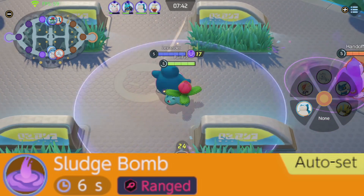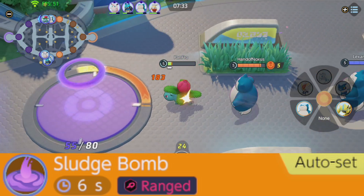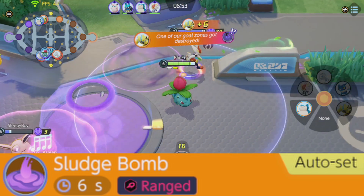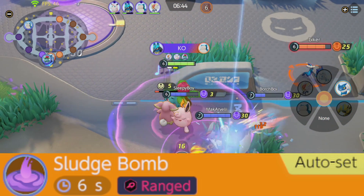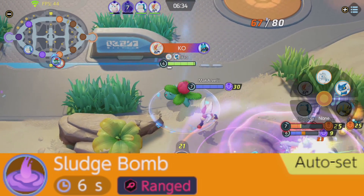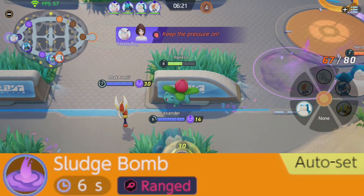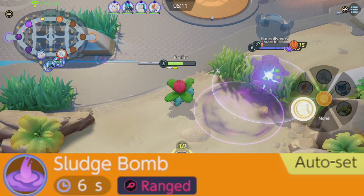At level 5, you can replace Seed Bomb with either Sludge Bomb or Giga Drain. Sludge Bomb is a 6-second ranged AoE attack that hurls unsanitary sludge to the designated area, dealing damage to opposing Pokemon, leaving them poisoned, and decreasing their movement speed and special defense for a short time. When upgraded, it increases the area of effect. I always recommend Sludge Bomb over Giga Drain — it does incredible damage, can hit multiple opponents at once, lowers their special defense and speed making them easier to hit, and is great for team fights. As a bonus, a poisoned Pokemon cannot score goals until unpoisoned, giving you a defensive buffer if you die.